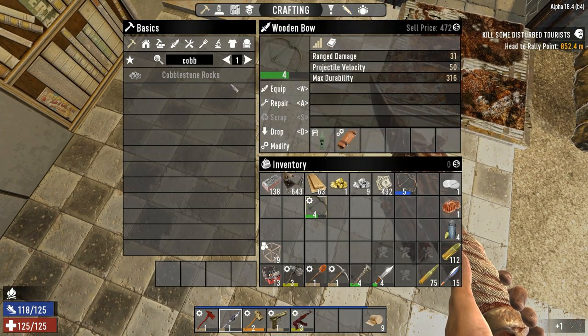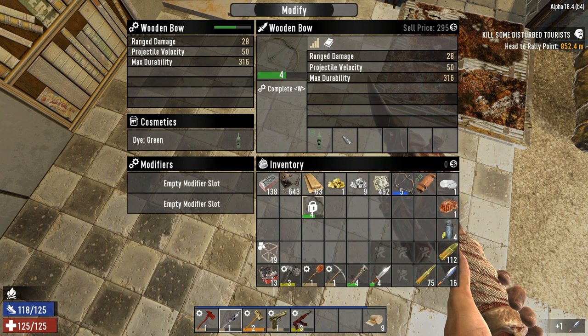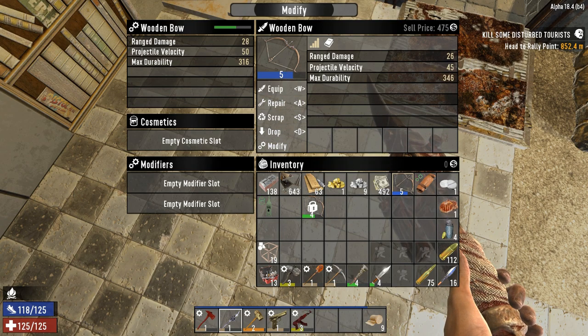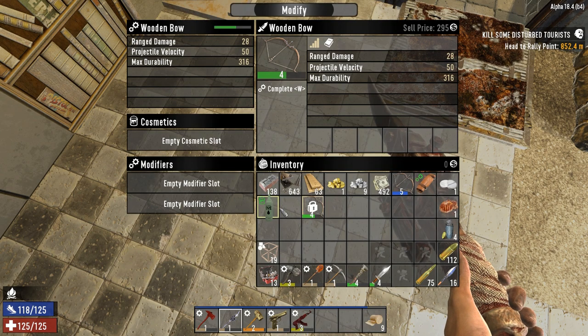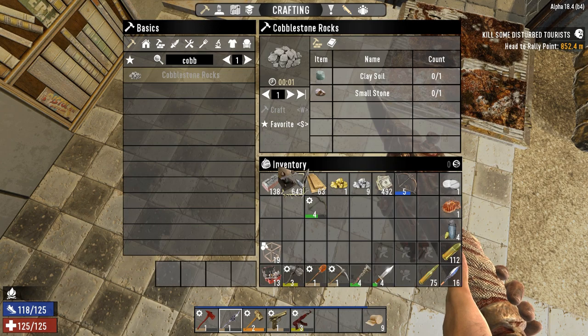While we have a moment, we are going to modify — oh wow. This level 4 bow actually is better, so that's a good lesson right there. Range damage 28 versus range damage 26. I guess this one goes a bit faster, but it has less durability too, so we're just going to keep on keeping on with this one.